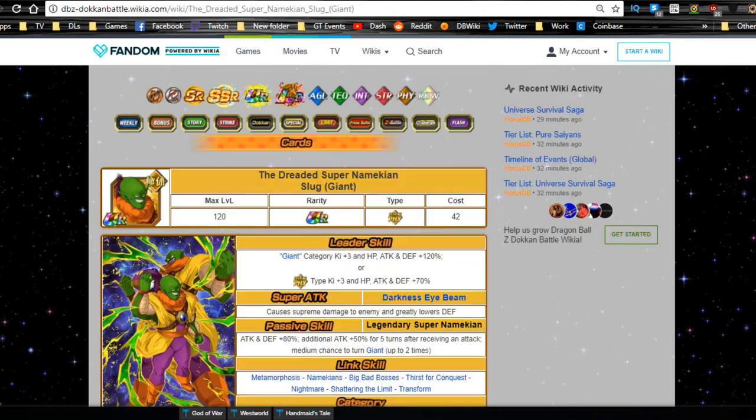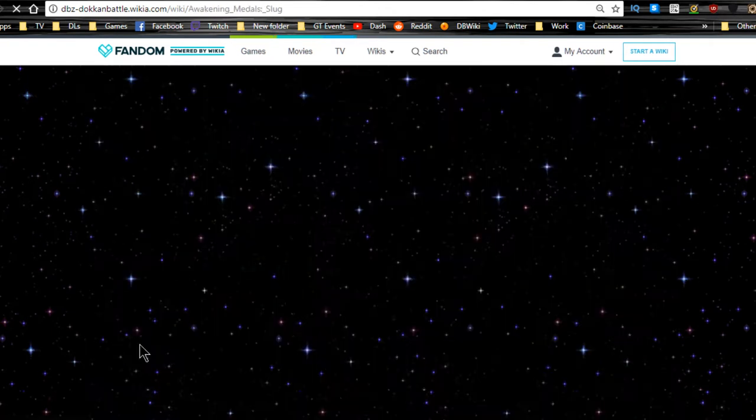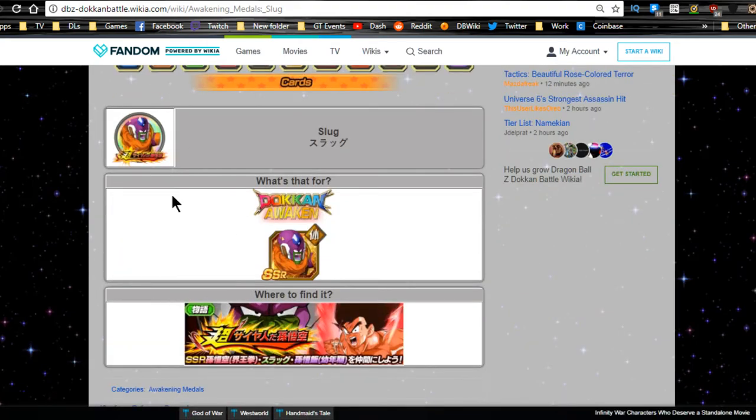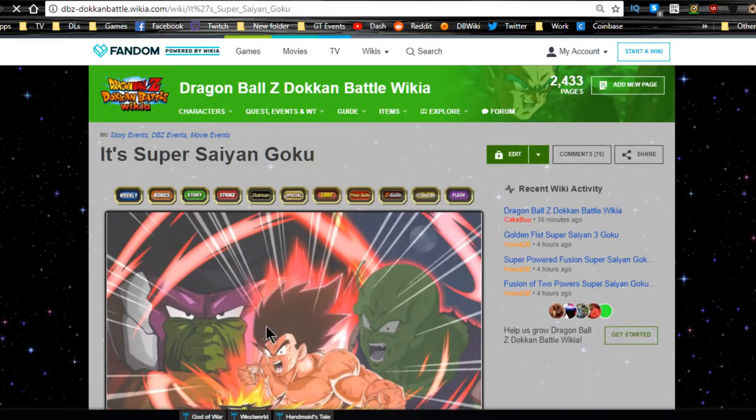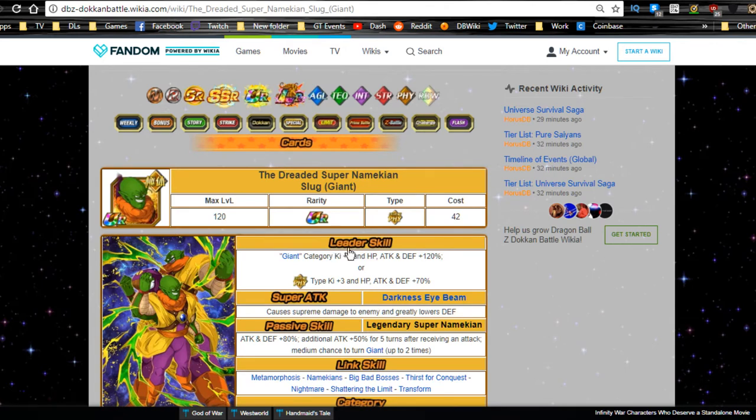He Dokkan awakens with 20 medals, available from the event at Super Saiyan Goku stage on Level 5 Evil Namekian Warrior. He awakens into the Dreaded Super Namekian Slug Giant, and can link with himself. His leader ability as the Giant form is Giant category Ki+3, HP/Attack/Defense +120.